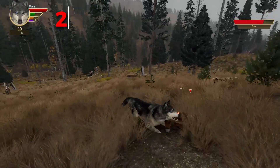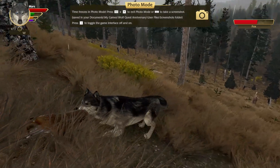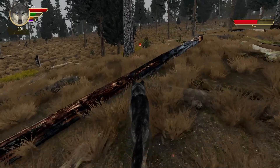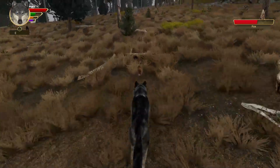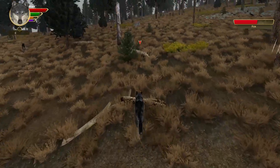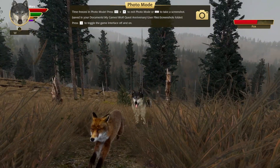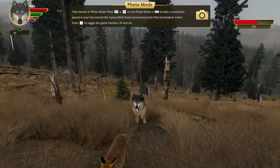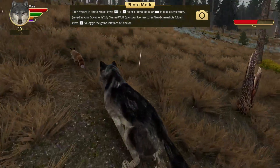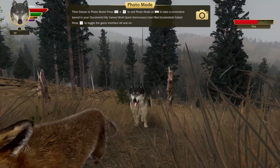Red foxes have quick reflexes. Red foxes are super fast at reacting to things — they can quickly respond to sudden movements or changes around them. This helps them capture prey and avoid getting caught by bigger predators. This was very visible in Wolf Quest 2.7, as you know — foxes were very hard to catch, almost impossible. I'm not sure if I've ever caught a fox in Wolf Quest 2.7, but the foxes in Wolf Quest 3 are definitely way easier to catch. Anyways, on to point three.